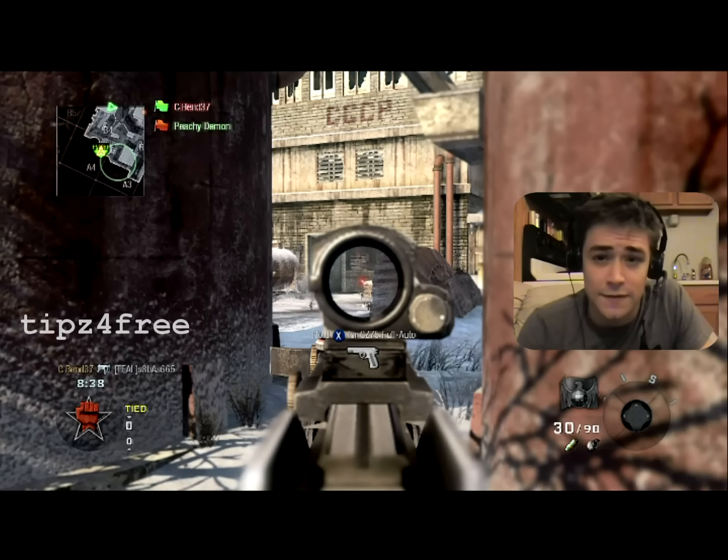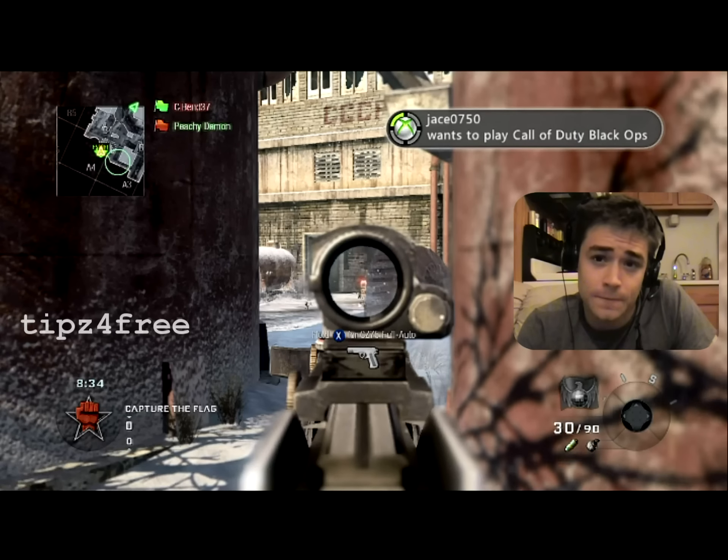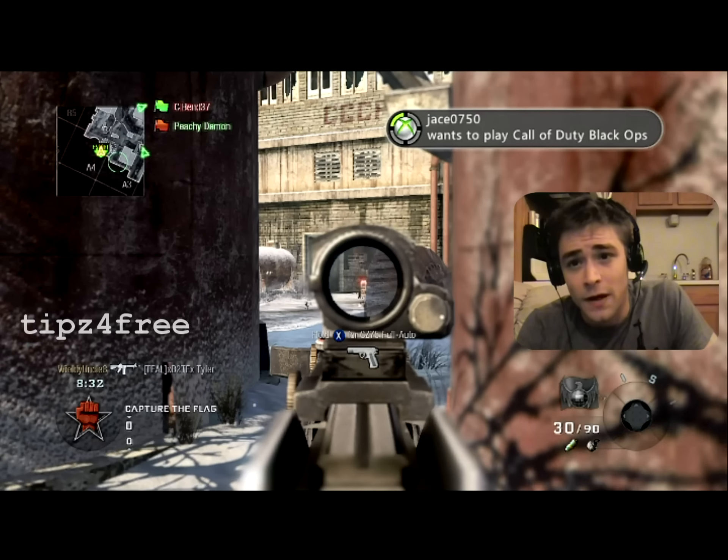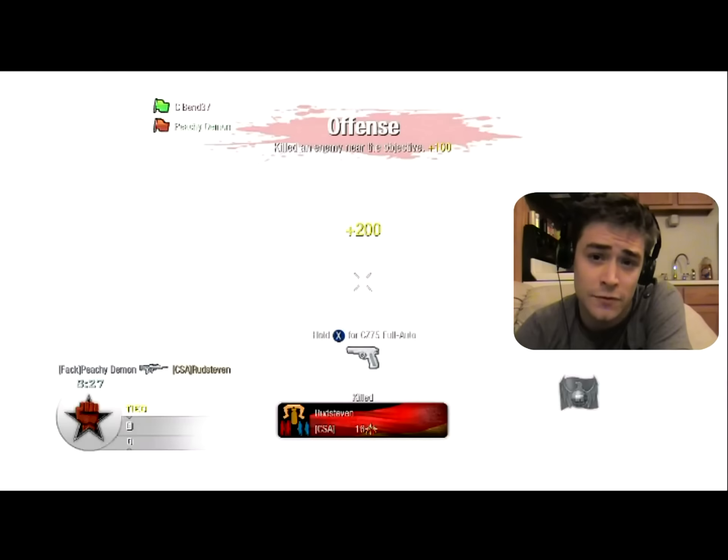The defense I use here is very effective. I've got a motion sensor out which is going to cover the two paths to my right, and I've got my aim pointed at the path to my left. The only path that I do not have covered is the middle path, so that's my weak point.